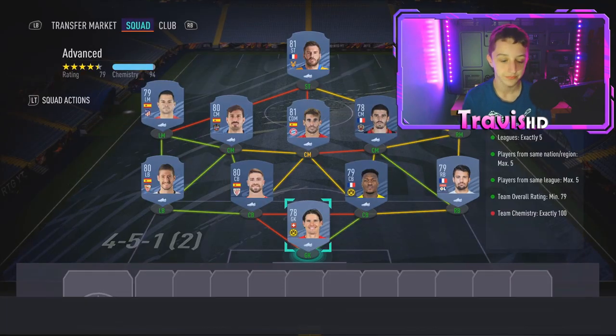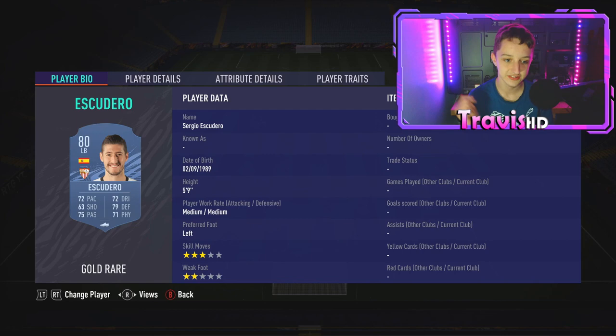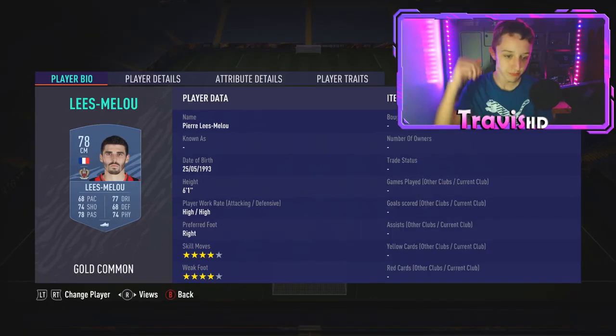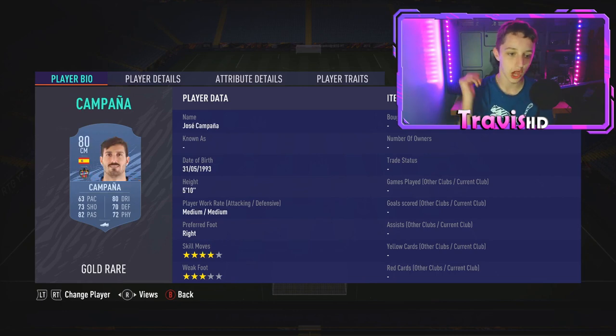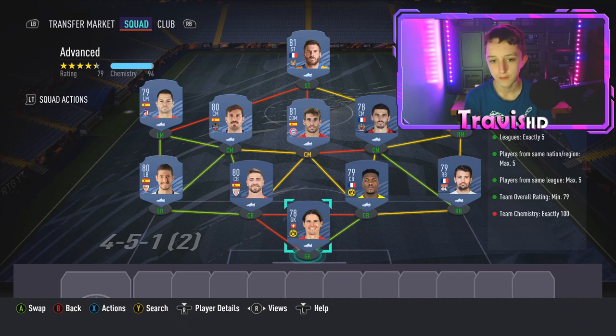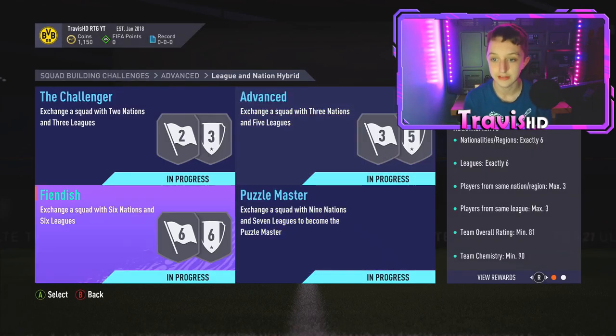Getting into the Advanced players: in goal we have Hitz, right back Dubois, Zagadou, Yere, Escudero, Alessandrini, Lisandro, Javi Martinez, Capanna, Vitolo, and then Gignac up front. You need loyalty because of that requirement — max five from the same nation and max five from the same league really does cause issues. Go back and screenshot if you haven't already.